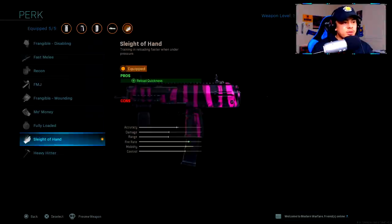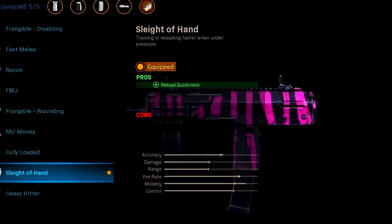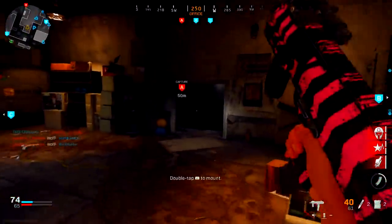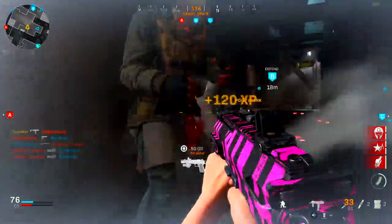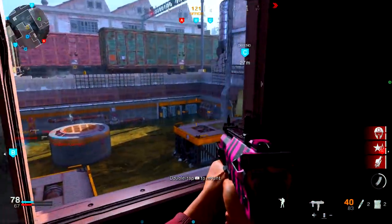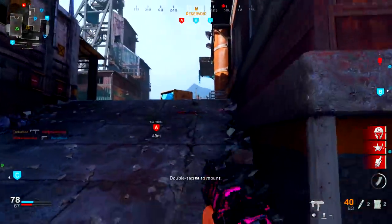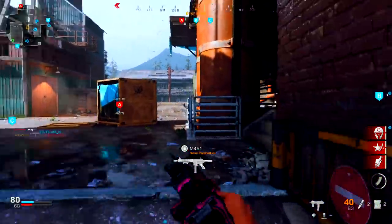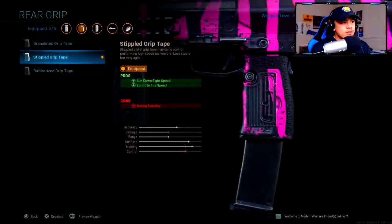For the perk slot, I'm using Sleight of Hand. It was brought to my attention that the Recon perk is useless since you unlock it anyway through the Specialist ability — along with Sleight of Hand. But playing aggressive, it's super important to stay locked and loaded and ready for the next gunfight.